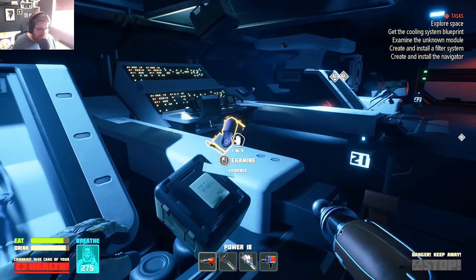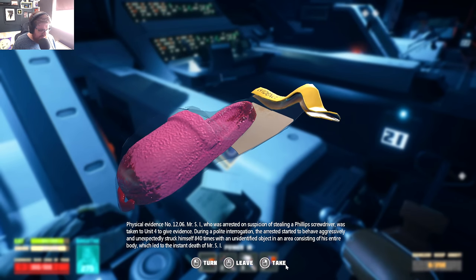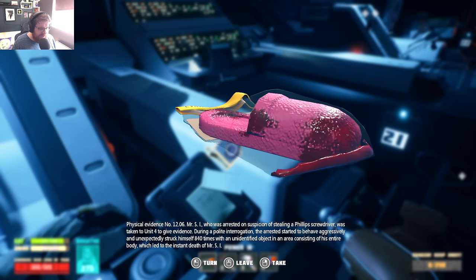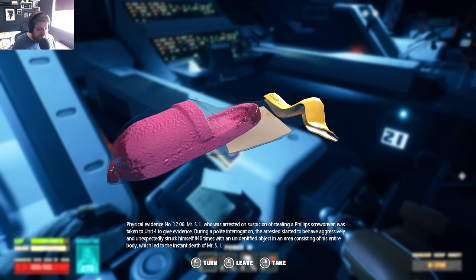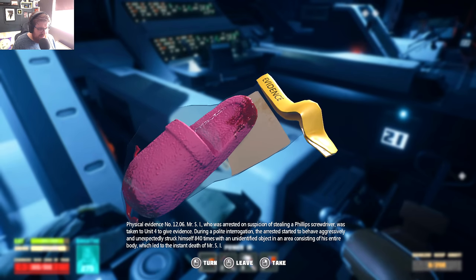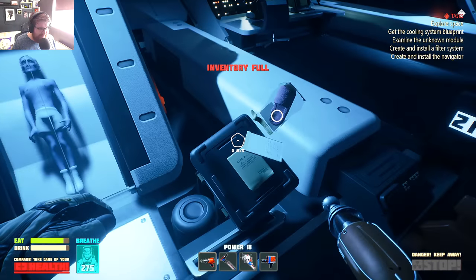Physical evidence number 1206: Miss S, who was arrested on suspicion of stealing a Phillips screwdriver, was taken to Unit 4 to give evidence during a polite interrogation. The arrested unexpectedly struck himself 840 times with an unidentified object across his entire body, which led to instant death. It's a flip-flop. It's hard to tell anything from these remains.